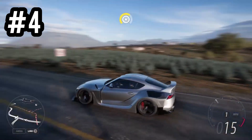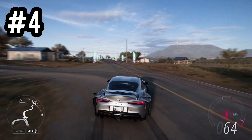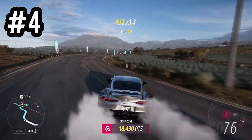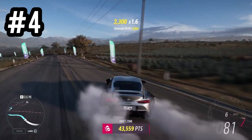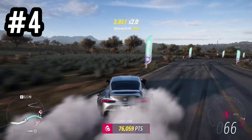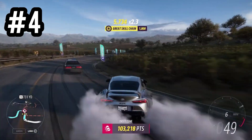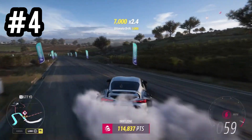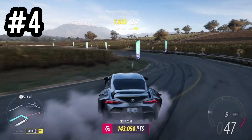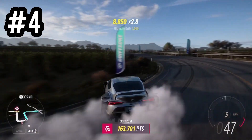Next up in place number four we have the new Toyota Supra MK5. In the gameplay you should be able to see this car is a quite good drifter. In some people's opinions this might even be a number one — you can get good angles while maintaining speed around corners. For me it's number four just because it's more of a longer drift rather than sharp turns, but you can rack up a good amount of points using this vehicle on drift runs or drift zones.